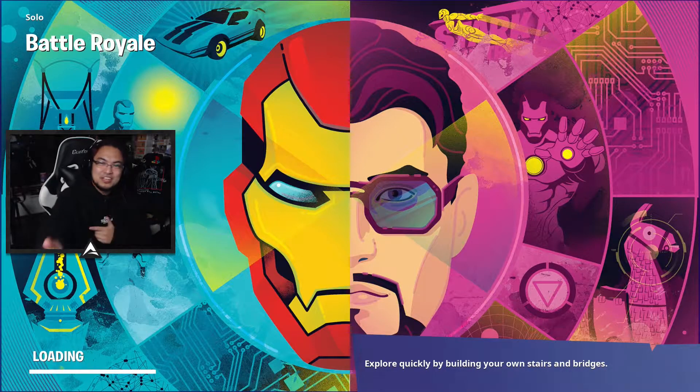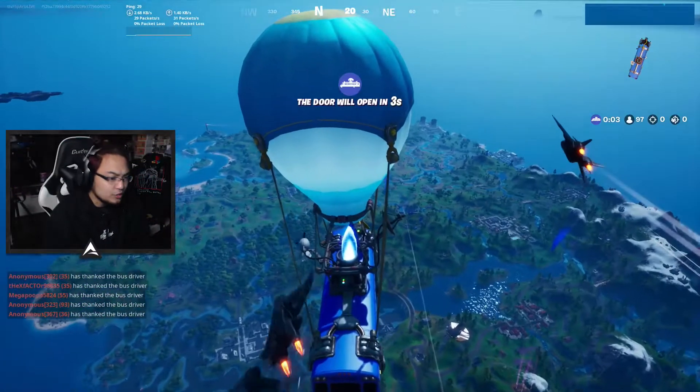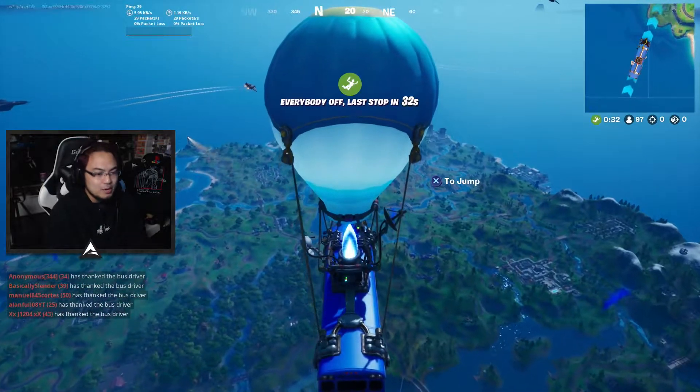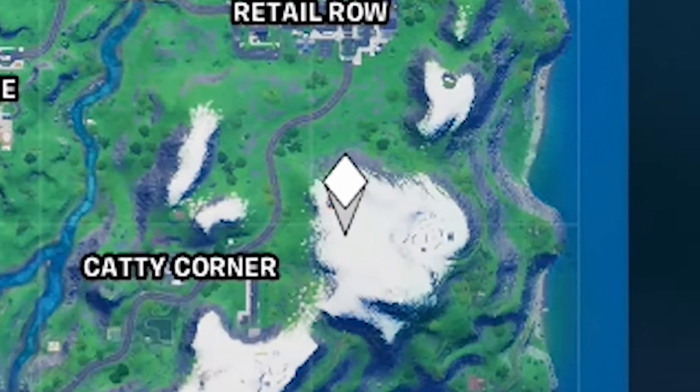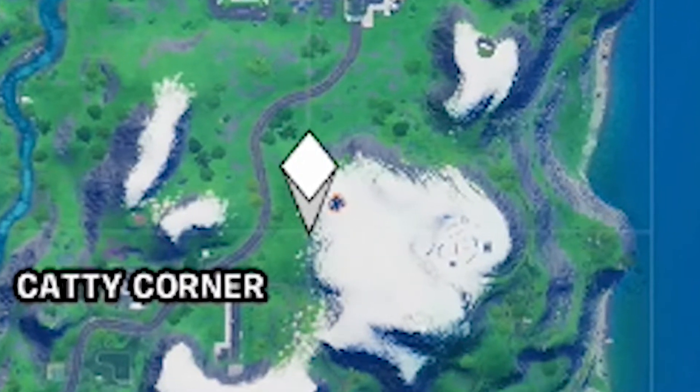Let's just get right into the video. For those of you guys that might be wondering about this POI, it's just been recently added so you guys might need to update your Fortnite game. Pretty much this is going to be located just at the bottom right corner of the map on a snowy mountain between Catty Corner and Retail Row.